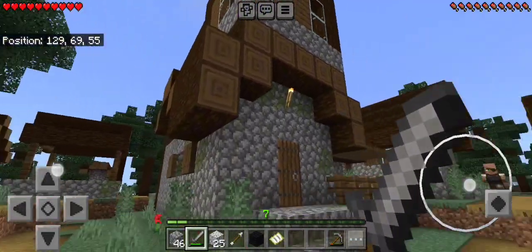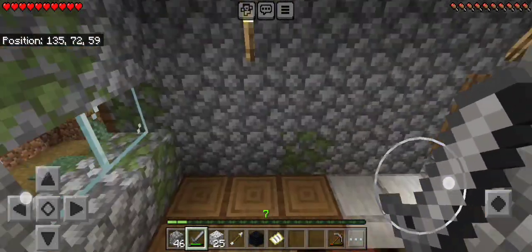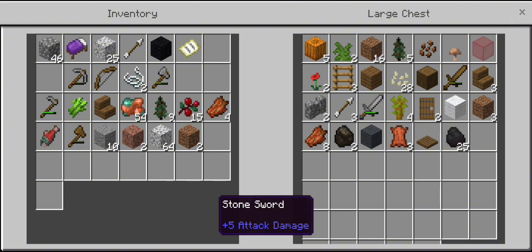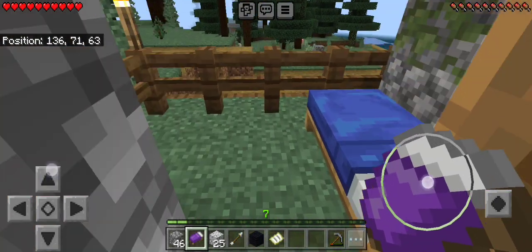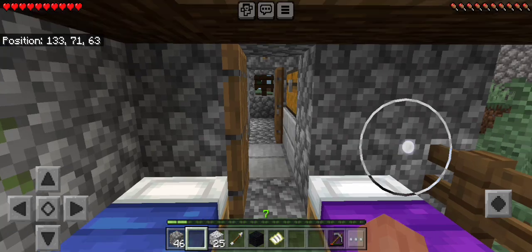If we look inside, this is our little room — we have no idea what to put here. This is our storage area, and Malachi's bed wasn't there so I just placed it. This is where we actually sleep — it was Malachi's idea, I have no idea why though.